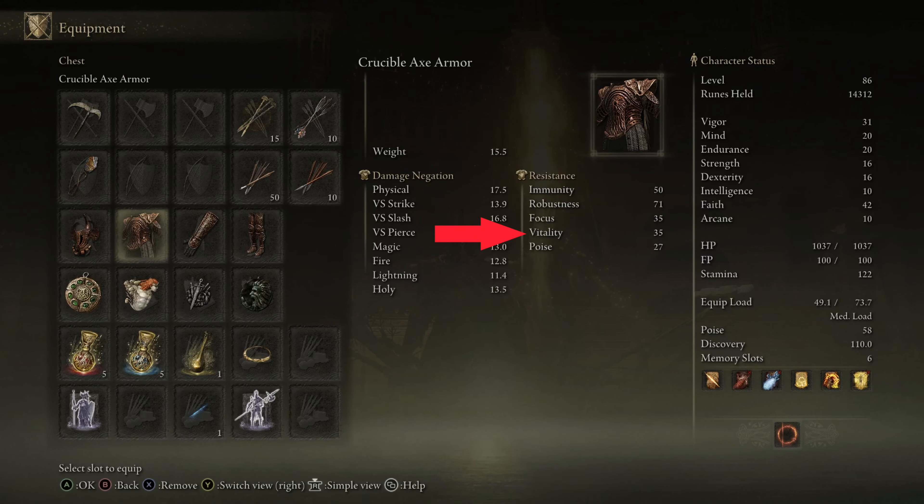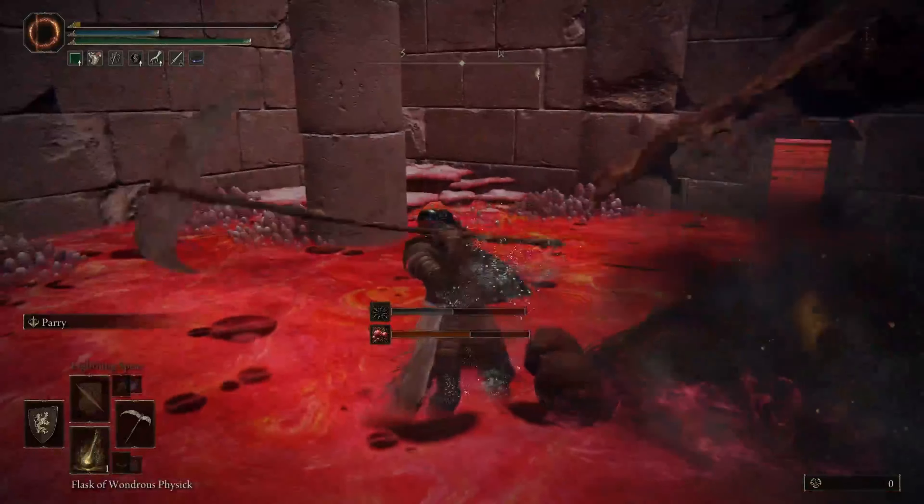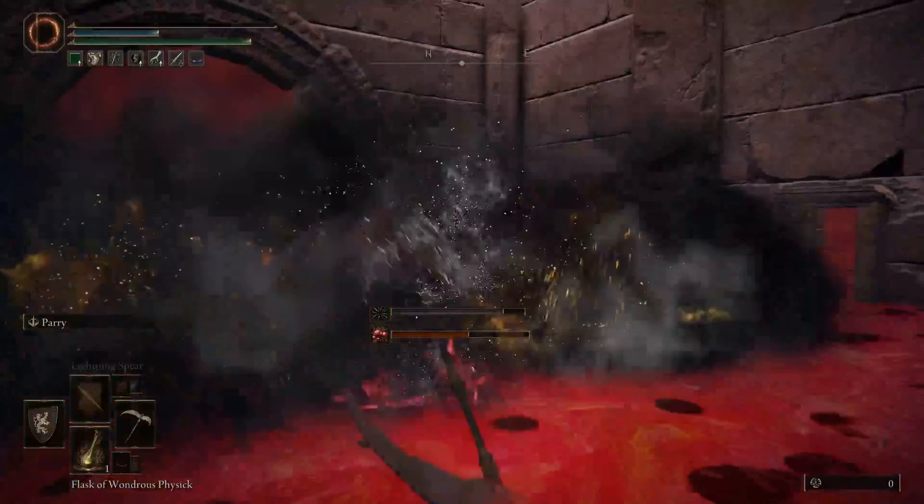Lastly, we have vitality, which is the resistance to death. The higher the number, the lower your susceptibility to instant death.